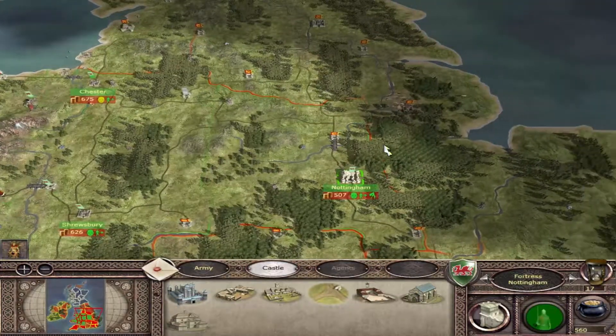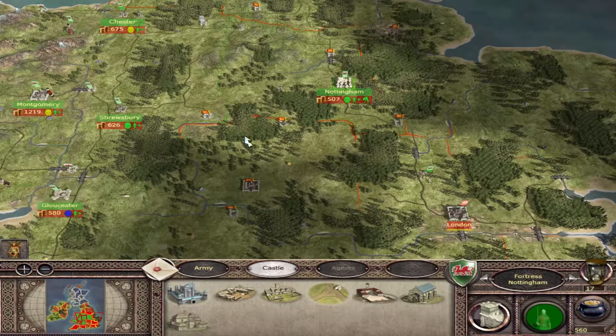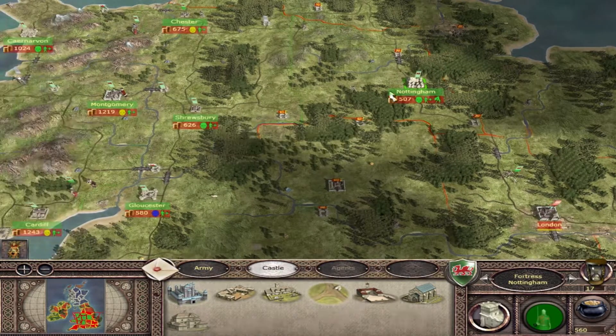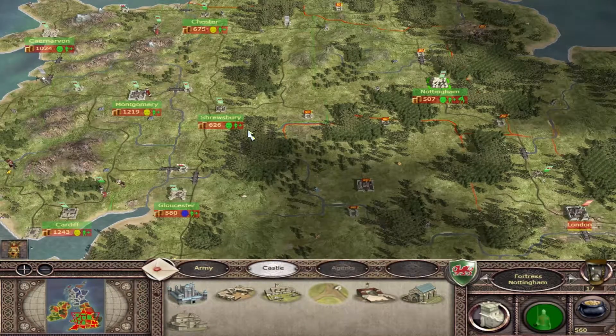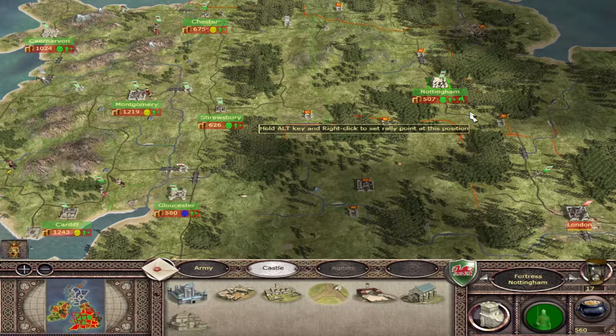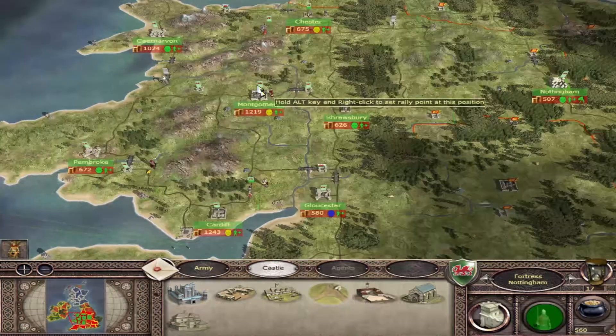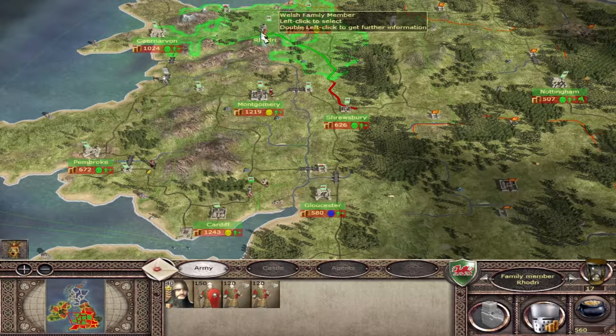There's no English forces nearby so I don't have to worry about them coming under siege. We managed to deal quite the decisive blow in the previous episode by attacking a lot of the armies that England had around Nottingham - that was pretty useful. I do apologise, I've got a bit of a bunged up nose at the moment so it's making talking a bit difficult, as I don't seem to be saying my words properly.